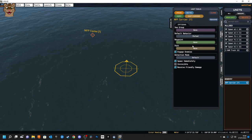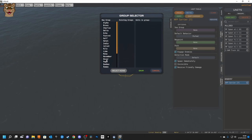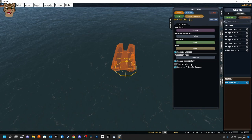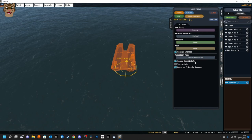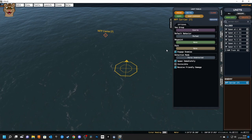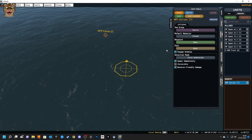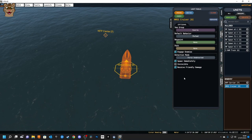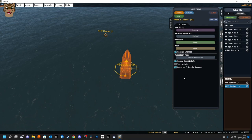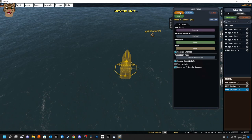I'll apply Sierra group to the carrier, leave it as Parked for now. For detection — this is an enemy — I'll leave it as Undetected so players have to go and find it. Toggle Spawn Immediately, Engage, Invincible, and Friendly Damage options as desired. I'll add a Missile Cruiser, assign it to Sierra group — you can see the group appear in the list. Leave it undetected and copy it so we have two missile cruisers alongside the carrier.